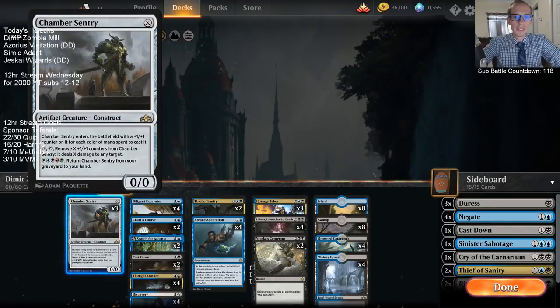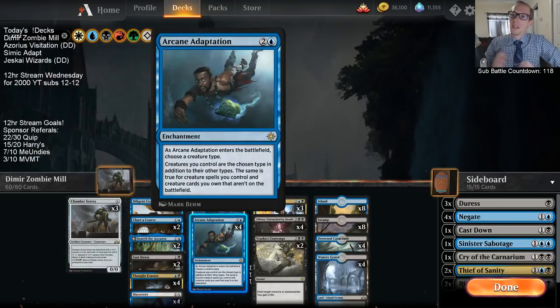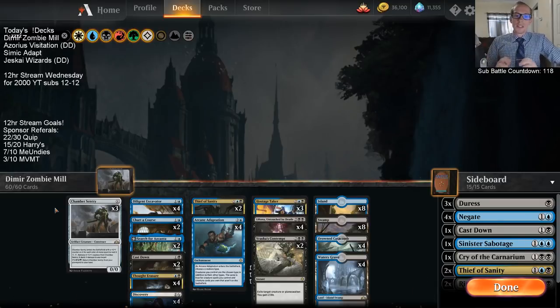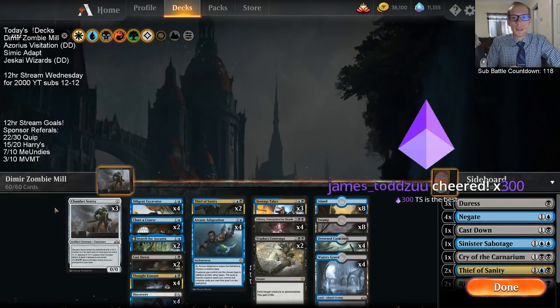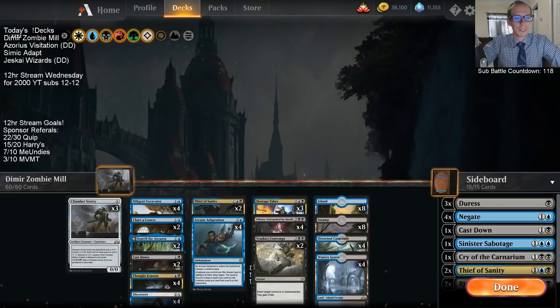Chamber Sentry is a construct, so we need to turn it into a zombie - that's where Arcane Adaptation comes in. Whenever it enters the battlefield, we choose a creature type - we choose zombie - and all creature cards we own that aren't on the battlefield, such as cards in our graveyard, will be zombies. Then we can just use Chamber Sentry. This is a pretty resilient combo - you don't need anything on the battlefield if you have enough mana.